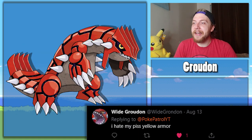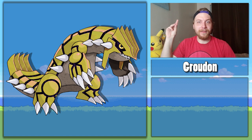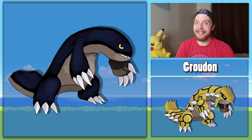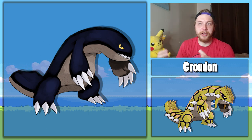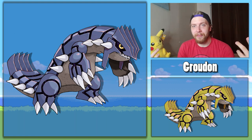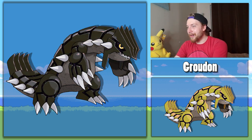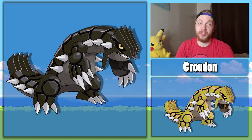Wide Groudon says that he hates his piss-yellow armor. Don't worry, let me fix that for you. Just kidding — I think shiny Groudon would look really good if he was blue. Ideally this would work best if shiny Kyogre ended up being red so they kind of just swap colors, but that's my crazy pipe dream. And of course here's black Groudon, because black shinies are amazing and I have an addiction to them. I'm so sorry.